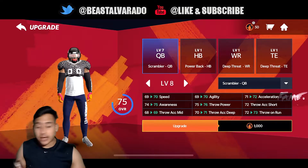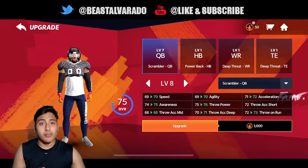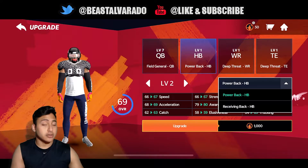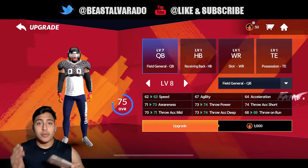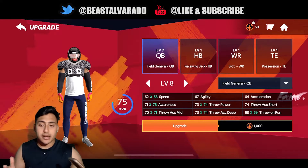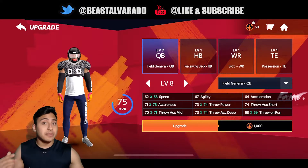I'm looking down at my iPhone, so keep that in mind. The first thing we're going to talk about is positions. Right now we have four positions available: quarterback, running back, wide receiver, and tight end. For every single one your player is going to play differently. For quarterback I have Scrambler but can change it to Field General; running back has Power Back or Receiving Back; wide receiver has Deep Threat and Slot; tight end has Deep Threat and Possession. Depending on the position type you choose, your ratings will matter, which is good — we don't want every player throwing the ball the same if their stats don't match.